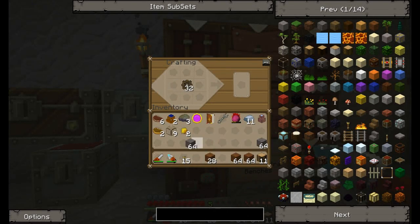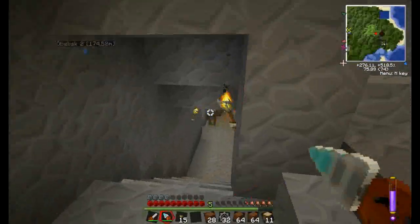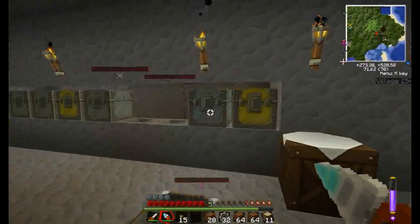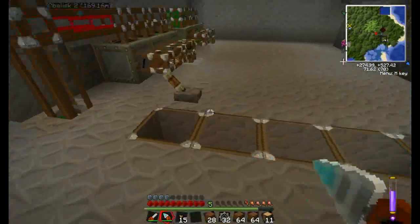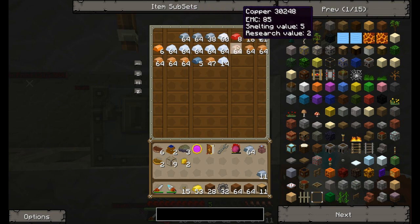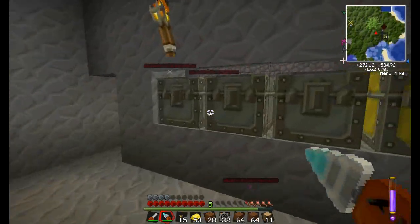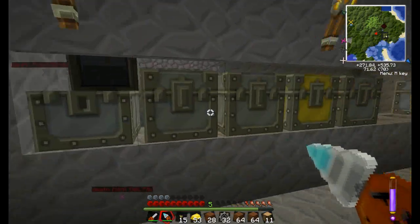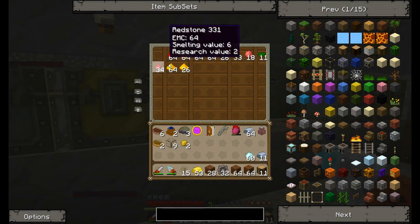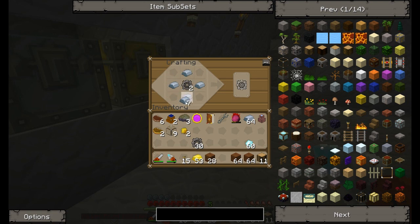Let's go ahead and turn 32 of those into cobblestone gears, and that should be good. The next thing we're going to need is to pop downstairs and grab some of our ores. I'm going to need some iron, some gold, some tin later on, and some diamonds as well. I did have diamonds somewhere — there they go, there's my diamonds. So the first thing I'm going to do is take two of these and upgrade them to iron gears.